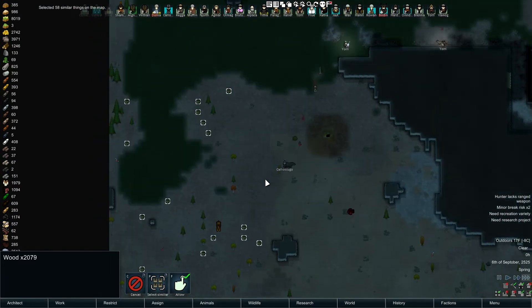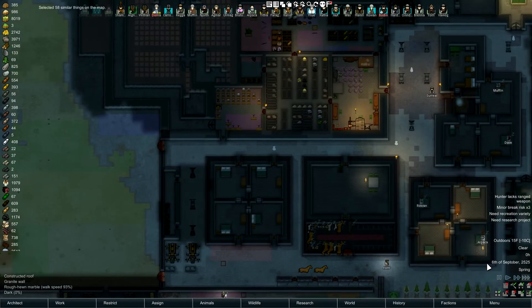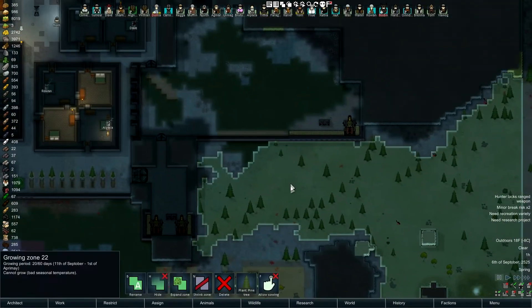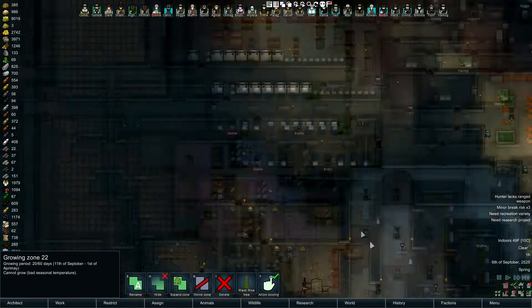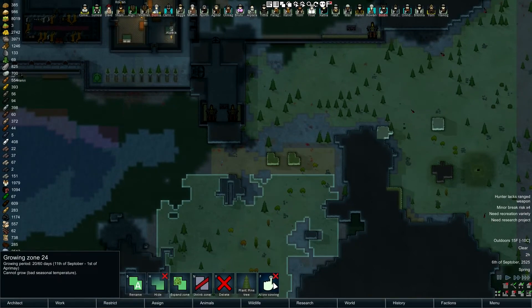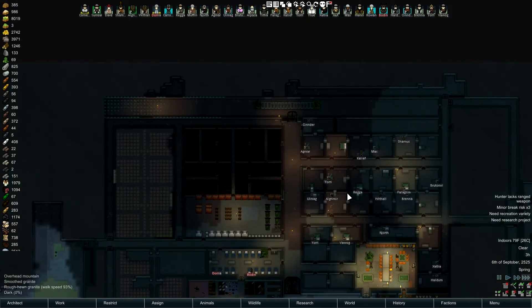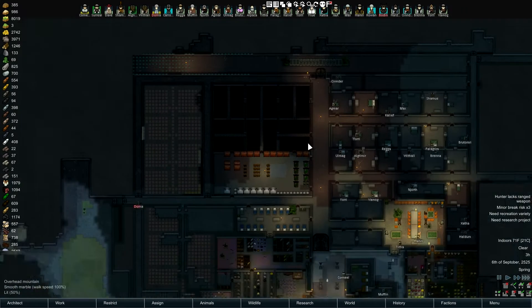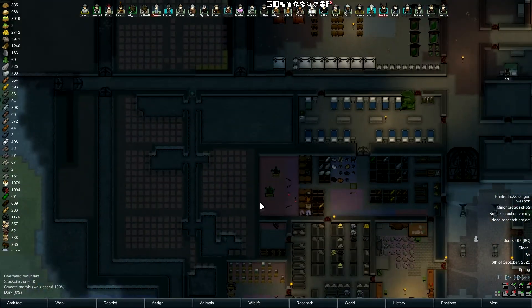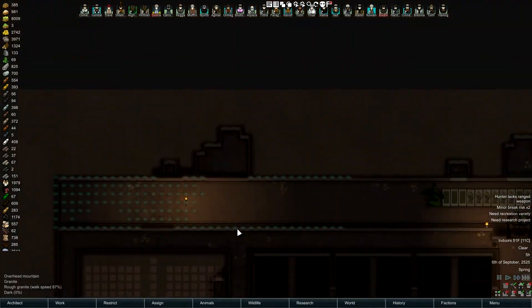Not sure they got done with all the chopping but it looks like they did. Let's get all the wood on the map hauled in. It must not be time to grow - I don't think we can start growing till the 11th of September. They might just be able to plant pine trees, which is fine in the meantime. We'll cover everything out there thick with trees, see if we can lure in some more beastmen to kill. We're going to have a ton of marble doors because that's what we'll make these out of.